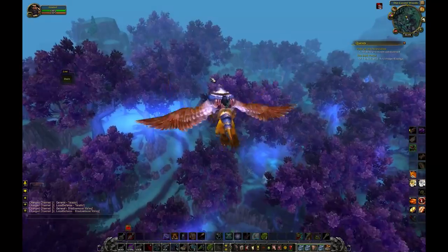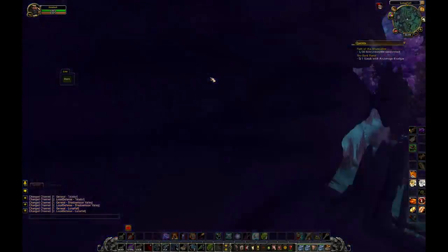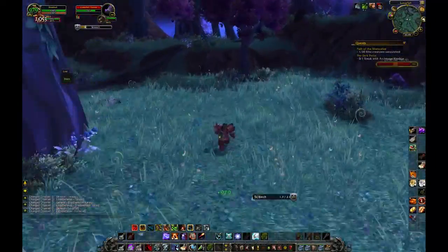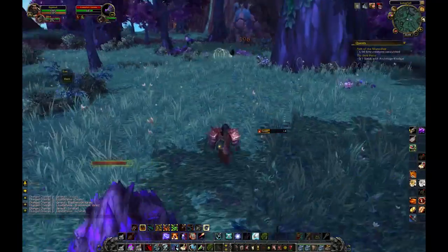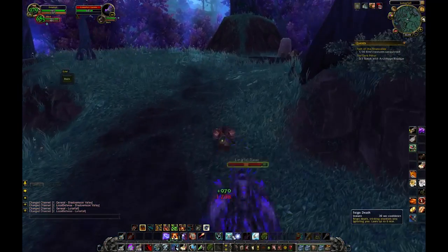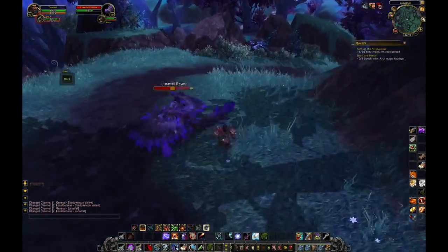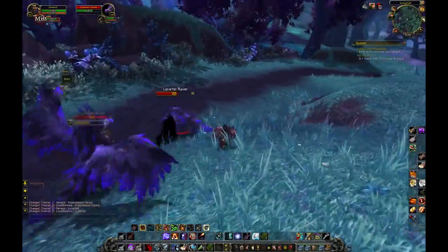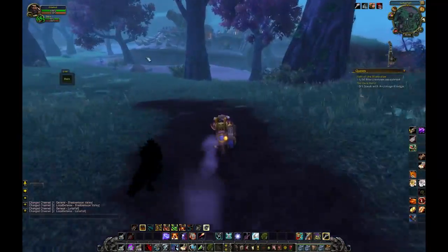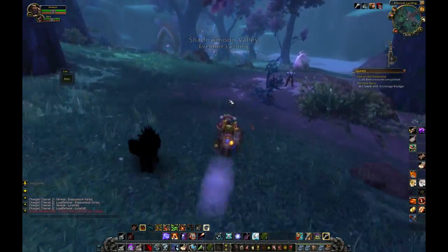I just landed right where the Alliance garrison is supposed to be, and obviously there's nothing there quite yet. I have to run away from these ravens — I could kill them, I just don't want to waste the time. Head yourself down towards the boat that you came in on from Tanaan Jungle and get yourself to the opposite side of it. You'll notice Prophet Velen is standing right there and he's got the quest that'll start you off in Shadowmoon Valley. For Horde it's exactly the same — you'll roll up on Thrall exactly the same way.